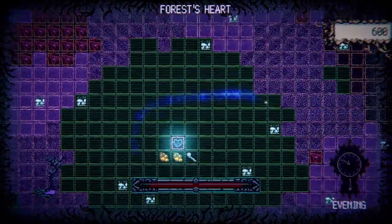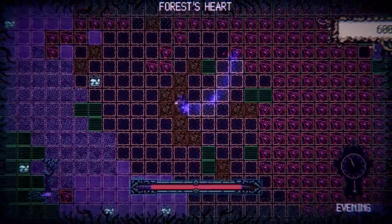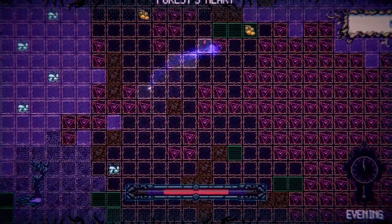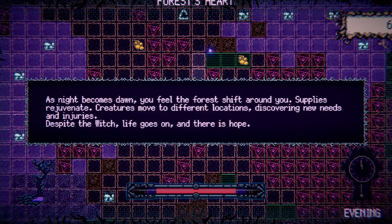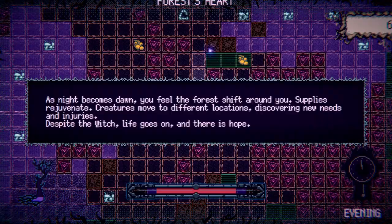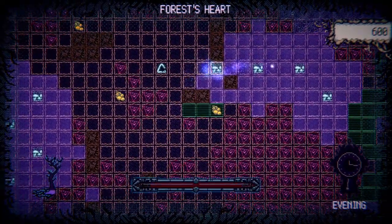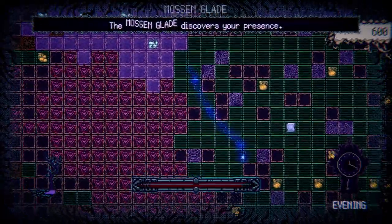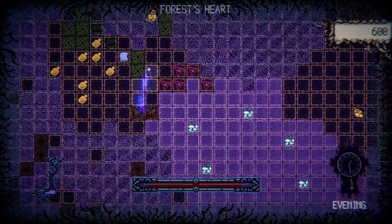I'm assuming maybe when a day passes, a lot of our forest friends will require another helping. A new day begins — as night became dawn you feel the forest shift around you. Supplies rejuvenate, creatures move to different locations, discovering new weeds, new needs and injuries. Despite the witch, life goes on and there is hope. Hey, we have a friend right up here — I wonder if they're injured. Oh god — the thorns are not great.